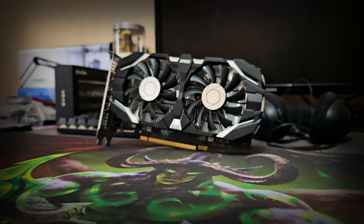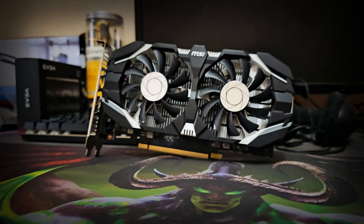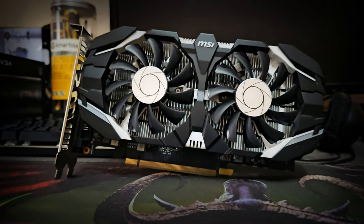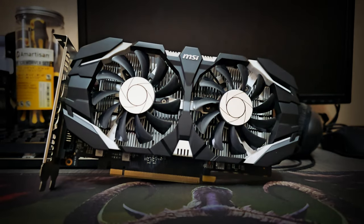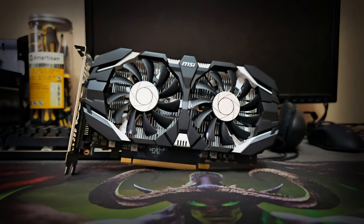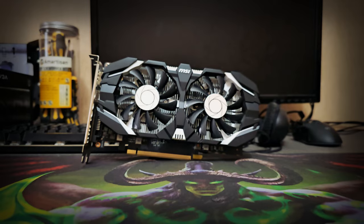GTX 1050 Ti. This GPU was released in 2016 as a budget solution for 1080p gaming with an MSRP of $139. While some 1050 Ti's came with a supplemental 6-pin power connector, most people chose the ones with no such connector, powered by the PCI slot itself. This made these GPUs compatible with every single power supply, so gamers on an extreme budget could find a cheap office PC and simply add a 1050 Ti to start gaming.